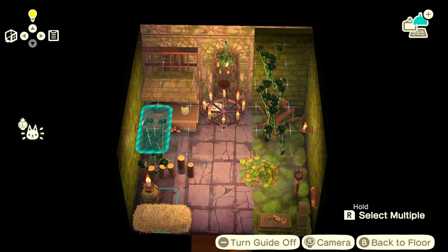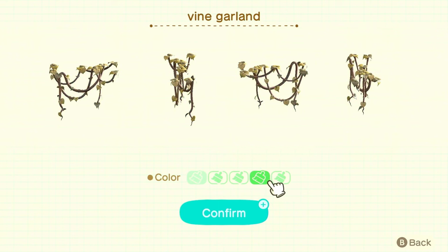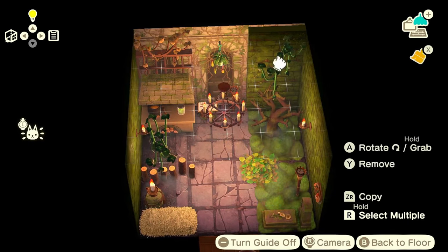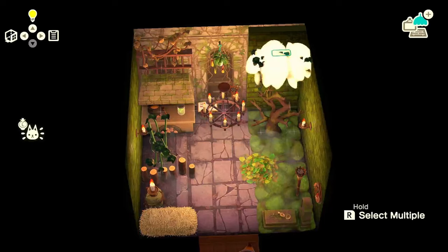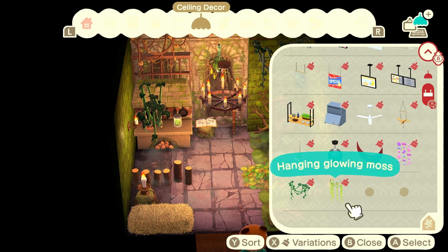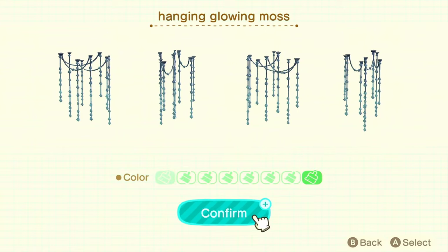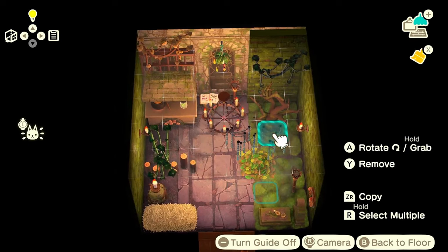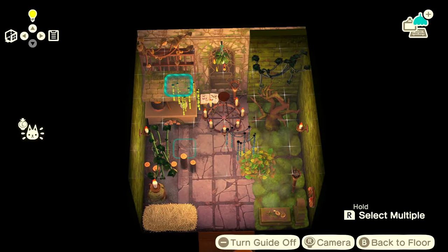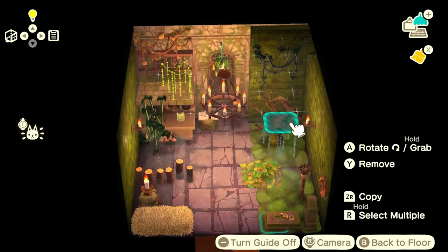I'll put one in front of the iron bars and maybe turn it into a brown color to make it look like the vines are dying. One above the tree but make it dark. Maybe some of the glowing moss vines — hanging glowing moss even. I always get the names wrong with the moss furniture but I love the items. We'll have one grey and another green one: the green one over there, the grey one above the western style stone. I'm liking this.